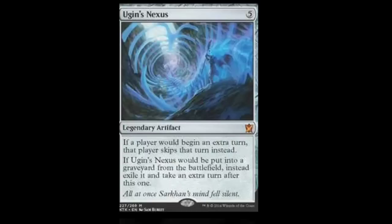Ugin's Nexus. He's a five-drop legendary artifact. If a player would begin an extra turn, that player skips that turn instead. If Ugin's Nexus would be put into a graveyard from the battlefield, instead exile it and take an extra turn after this one. What I'm thinking is putting this into a blue-red artifact standard deck, use Shrapnel Blast on it, get an extra turn, swing with Skittles again, then sacrifice Skittles with Shrapnel Blast and do a ton of damage. Along with Ghostfire Blade that deck can be really ramped. I like that card a lot because there are lots of ways to abuse it.